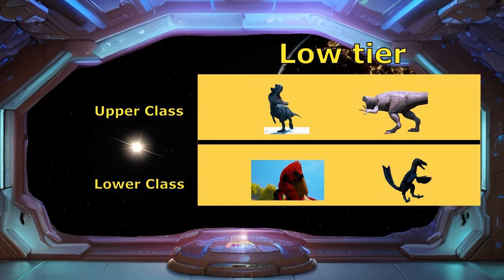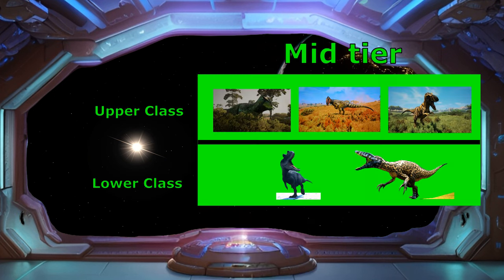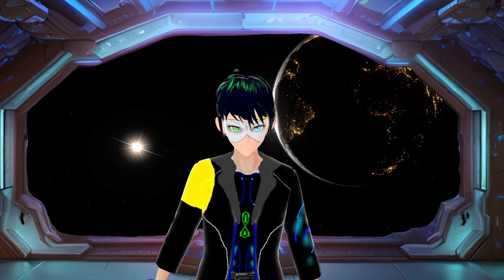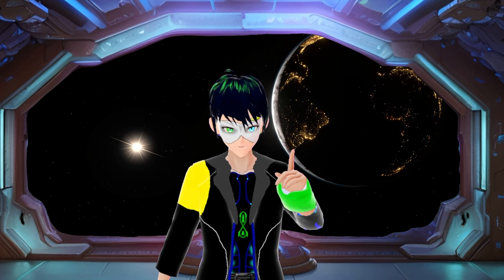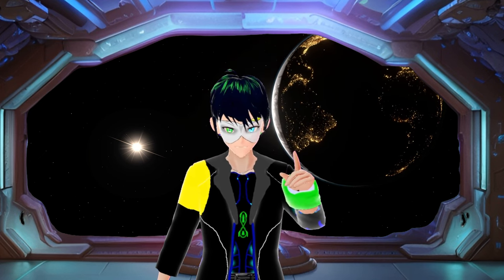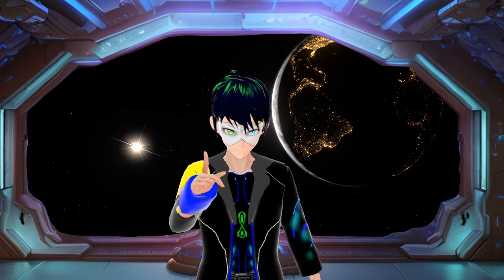If the Ceratosaurus went head-to-head with any of the lower-class lower tiers, there's no doubt it would win. You could also say the Ceratosaurus is a mid-tier, but of the lower class of mid-tiers — a mid-tier, just not the strongest of mid-tiers. Given its position on the food chain, the Ceratosaurus is definitely suited for a hit-and-run strategy rather than a head-to-head clash, with the exception of facing lower tiers.